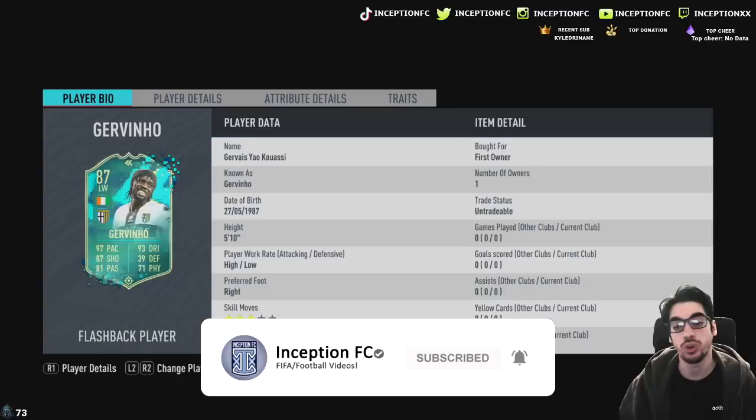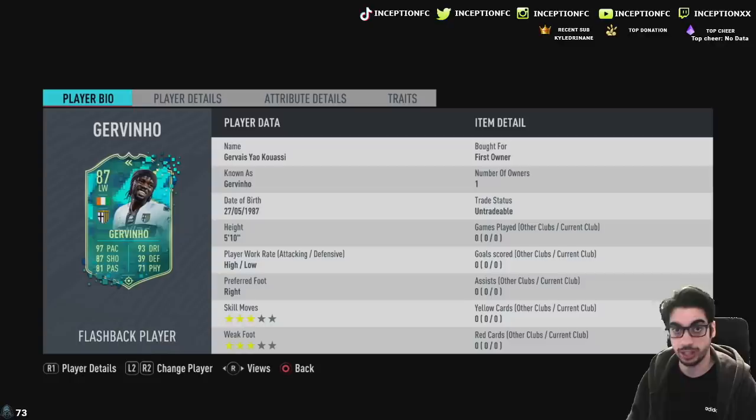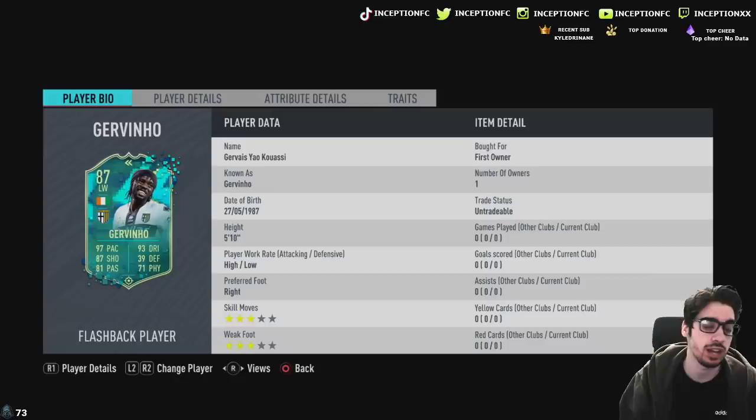Hey guys, what's going on? Inception here and welcome to another video. We have a new card to review today. We're going to try to get both cards out. My Xbox didn't want to turn on, so I'm going to try to get that S1 as quick as possible. For flashback Gervinho, we're looking at a card that is 5'10 with high-low work rates, 3-star skill moves, 3-star weak foot. It's a concept card with sentimental value — Gervinho is a football legend and also an Arsenal player.